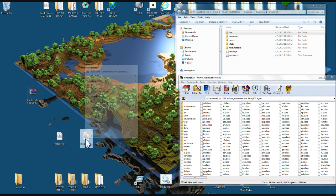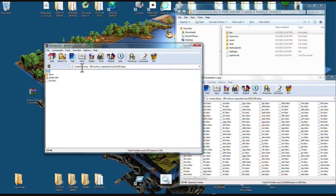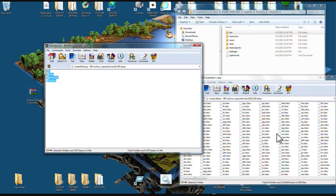Now let's install AudioMod. Right-click it, open it up with WinRAR or 7-Zip. Highlight all these files, left-click, hold it down, and bring them over your class files. Let go and press OK.